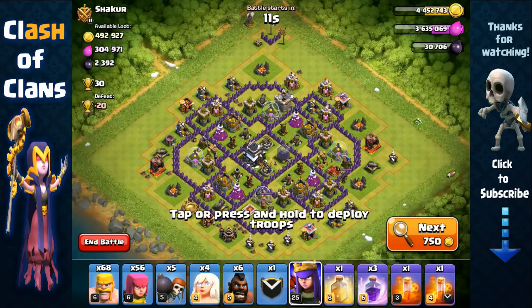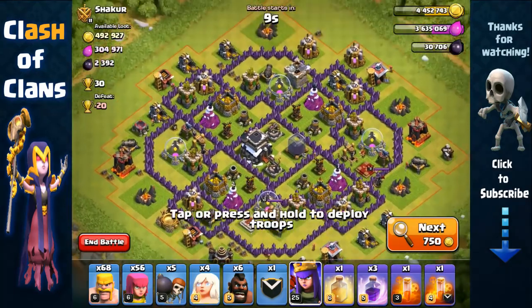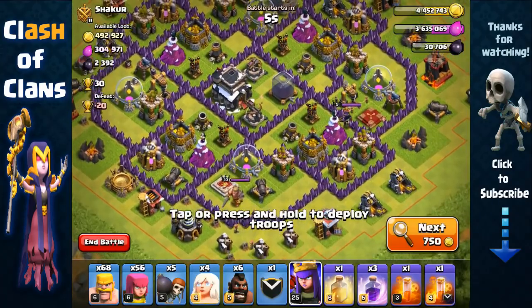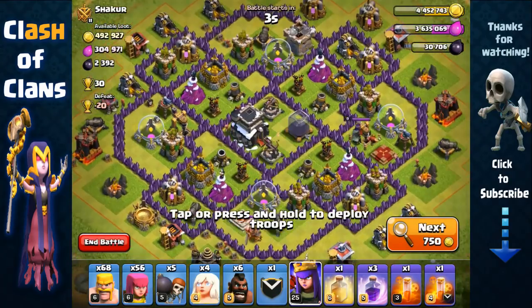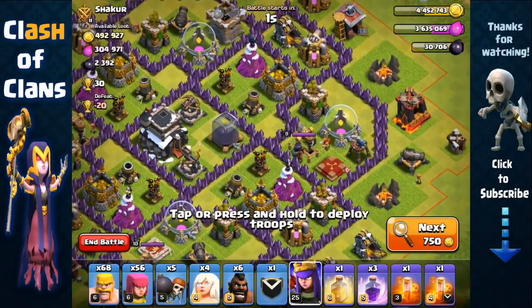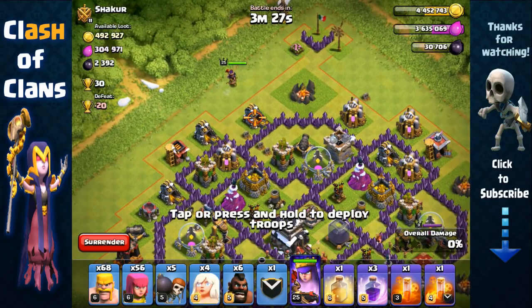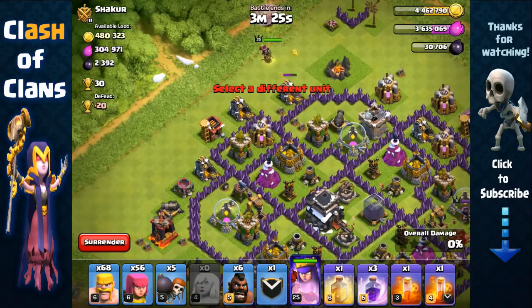Okay, a Town Hall 9 with around 500,000 gold and 300,000 elixir — lots of resources, we're gonna attack. King is right there at the south so we're gonna avoid him. Queen's at this side as well, so we're gonna attack from the right side and try to have our queen go towards the south here.